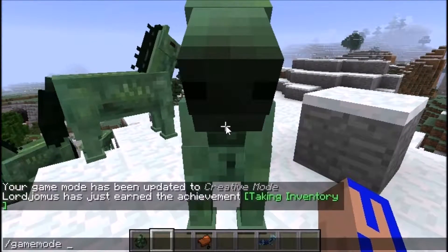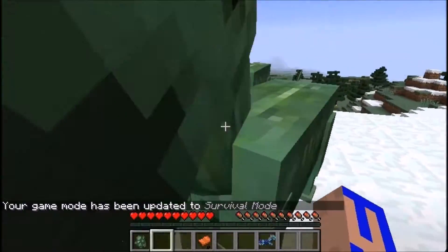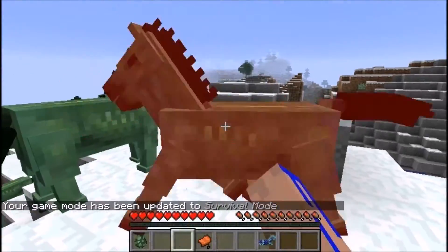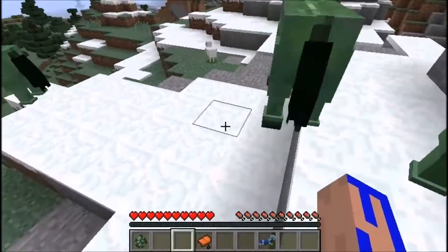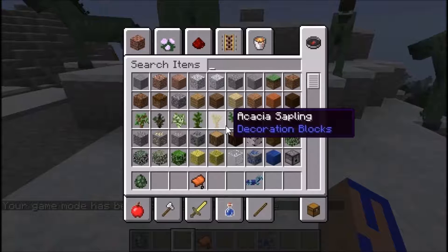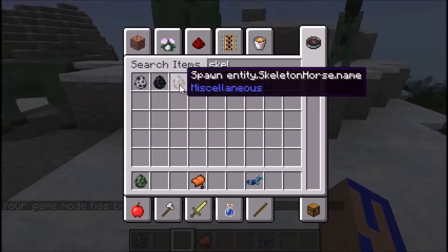I'm going to go ahead and go into game mode zero and see if he does anything. I can't ride him, I can't place anything on him. Let me just hit him and see what happens. He definitely has a different sound than the skeleton zombies. I'm going to see if the spawn egg for a skeleton horse is also available.